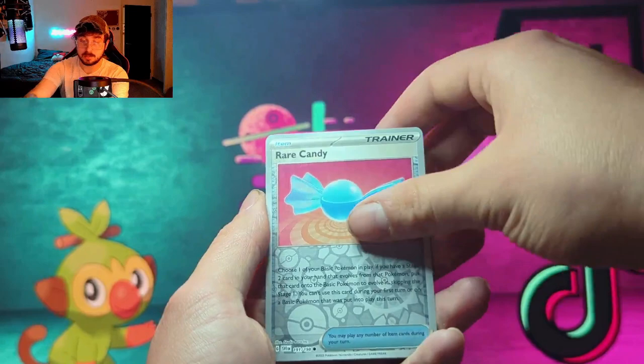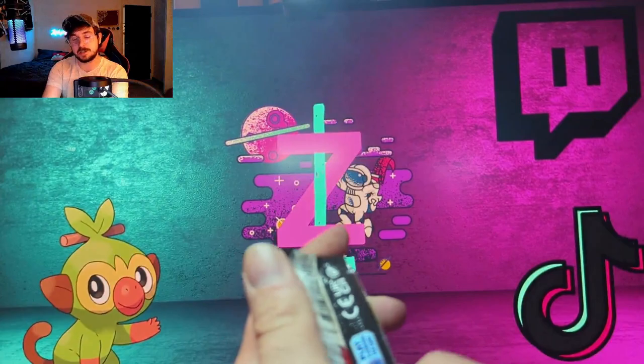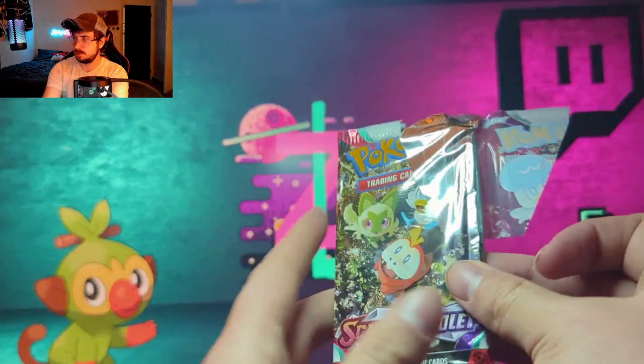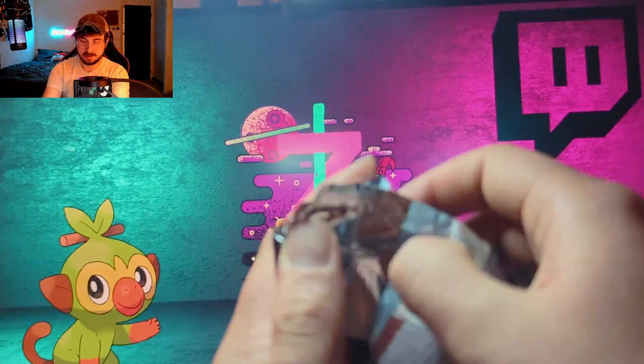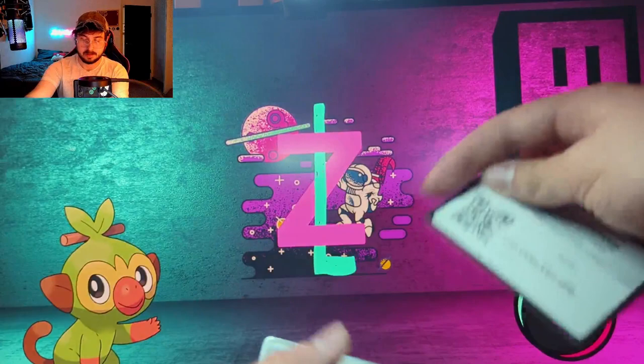Let's see — we got a reverse Hypno, a reverse Rare Candy, and a holo Meowscarada to start off the Scarlet and Violet packs. Now this next pack features the starter trio — honestly great pack art. Whoa — I have never done that opening up a pack! Seems like the adhesive just wasn't put on very well.